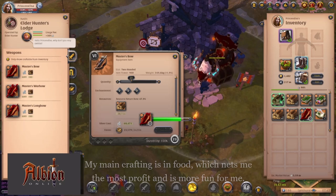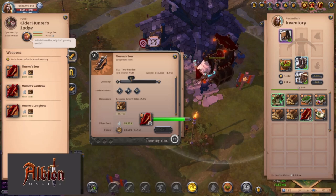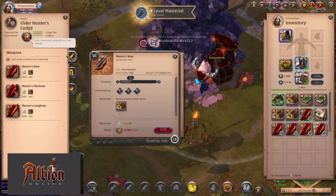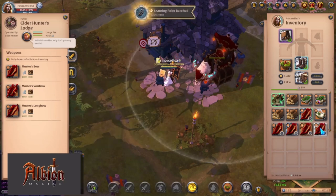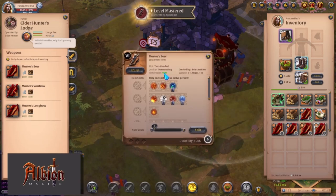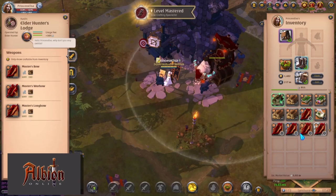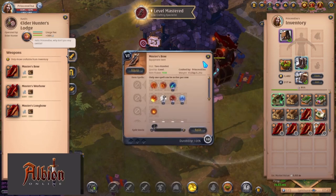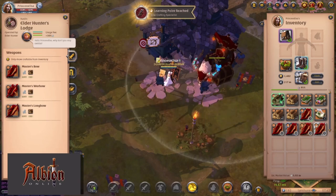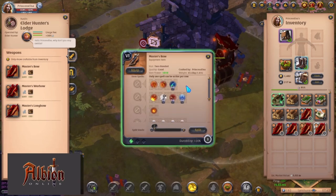I just realized my map was hidden. I'm in the city of Limhurst, which is where you want to go craft your wood items. I did not get any masterpiece. I've got 5 excellent, 6 outstanding, 10 good, and 2 normal. For my 6.1 bows, I've got 3 good.